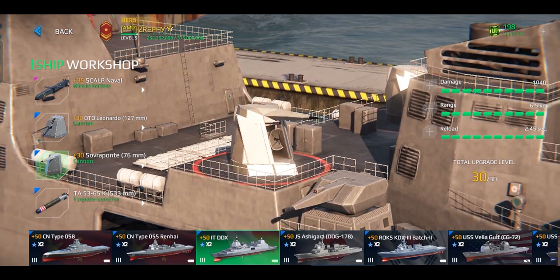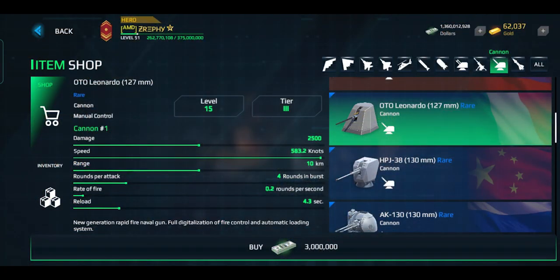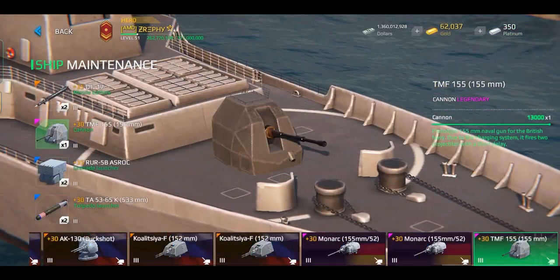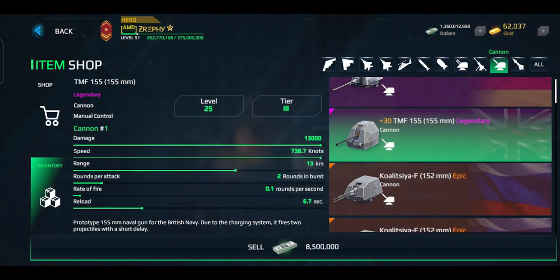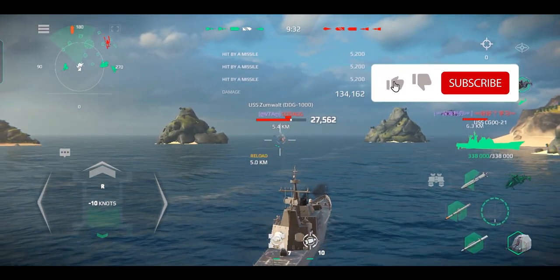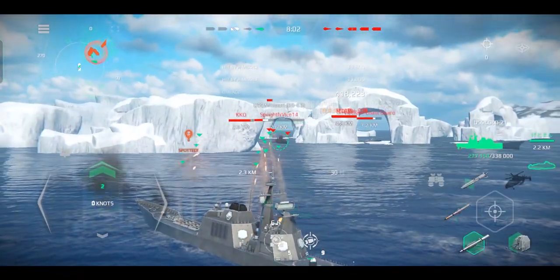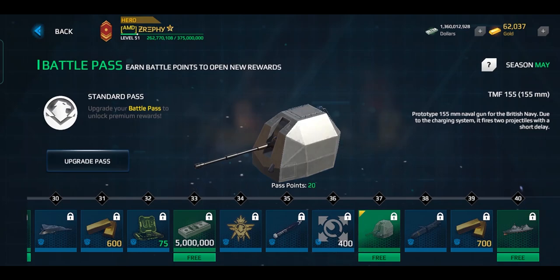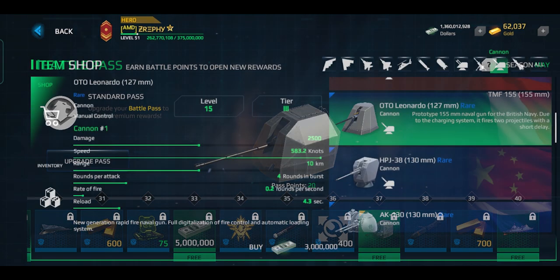The Auto Leonardo is a powerful cannon that can propel its projectile much faster than any other rare tier 3 cannon, however it only has good burst damage and its overall damage output is very weak. The TMF-155 is a legendary tier 3 cannon and currently the main competitor to the Monarch. It's weaker than the Monarch but propels projectiles faster and inflicts slightly more damage due to two rounds per shot. Their overall damage outputs are almost equal. The major drawback is that its accuracy tends to be ruined when firing the second round at long range, though it's not a major issue at close to mid-range. The Savrapante is currently exclusive to the IT DDX's triple-locked cannon slot, while the TMF-155 is a battle pass exclusive. The only new tier 3 cannon available in the shop is the Auto Leonardo, sold in in-game dollars.